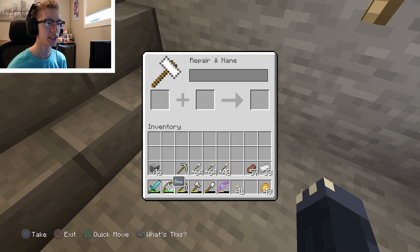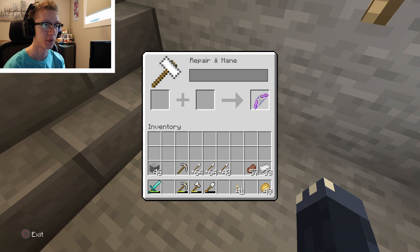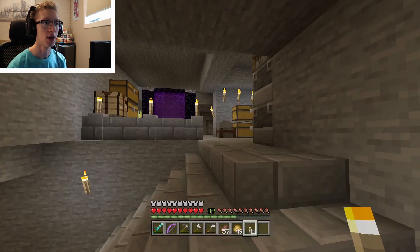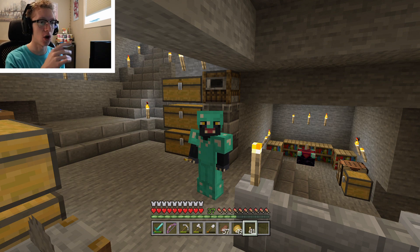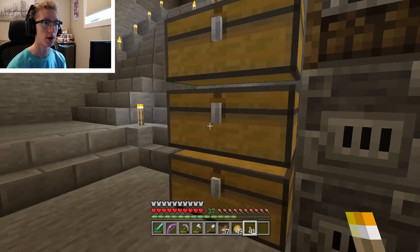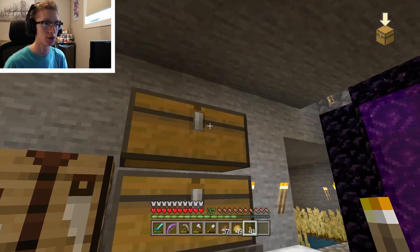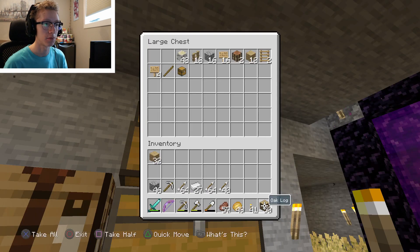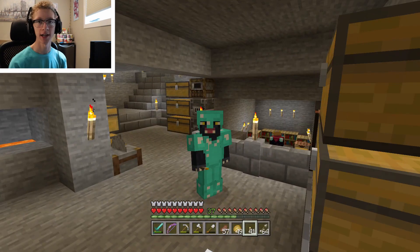This bow is pretty much completely full on health points, so we put that in, and that in — nice. Now we have a brand new power two bow. We are completely set to go to the nether. We have arrows, we're good. We're not just going to look for quartz — we're breaking into the actual nether fortress, which we found two episodes ago was really close to our portal. I'll take some iron in case we need to craft stuff, and some wood as well.